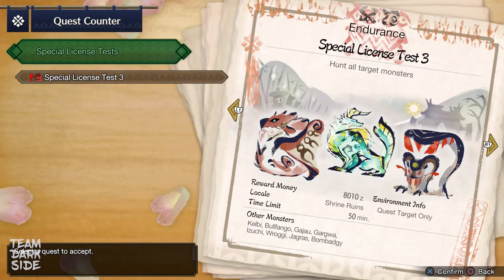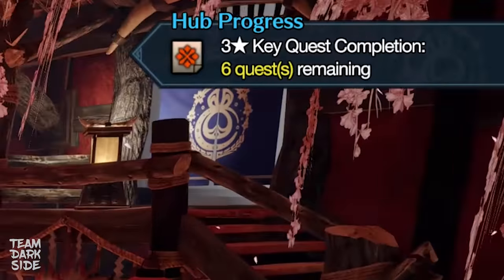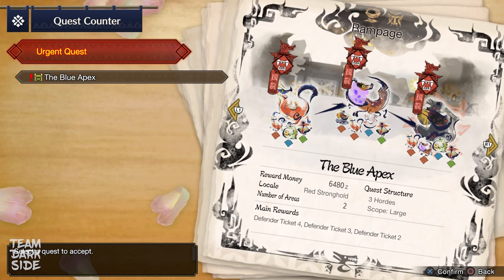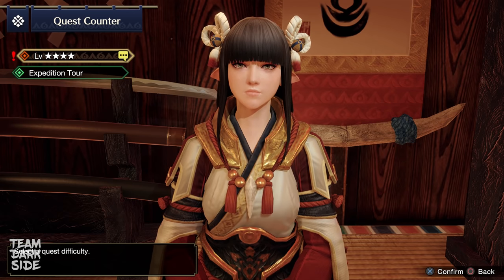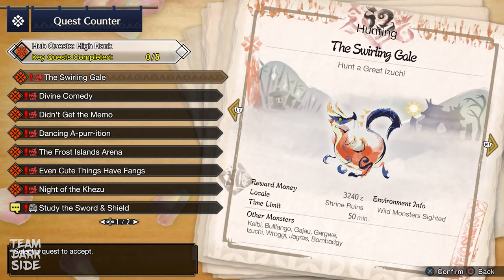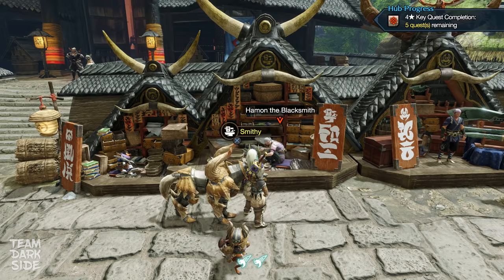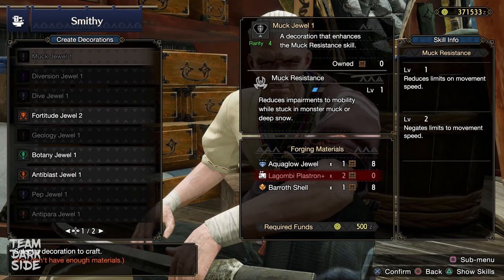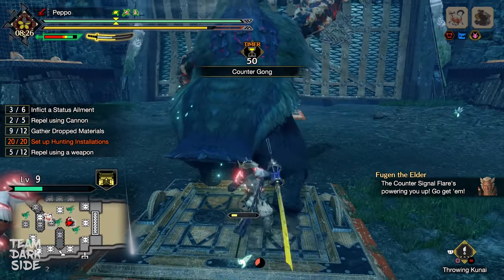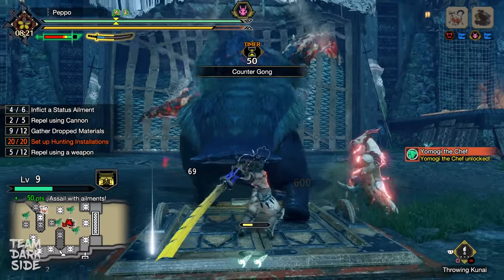There are two ways to unlock HR quests. The first one is by completing the Special License Test 3 in the 6-star quests from Hinoa. The second is by completing the 3-star key quests in the low rank hub. Either way, you will unlock the Urgent Quest, whose objective is slaying an Apex Arzuros in a Rampage quest. Successfully completing the Urgent Quest will unlock the 4-star quests in the hub. On top of that, you will unlock new Petalaces, among them the Demon Petalace 2nd. You will also be allowed to craft decorations, but unfortunately the ones available at the beginning will not be that useful. As I mentioned in the previous video, the step from village low rank to high rank is huge.